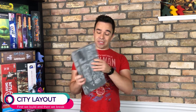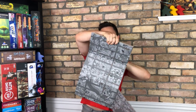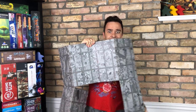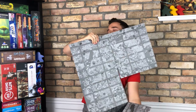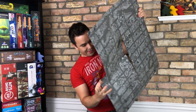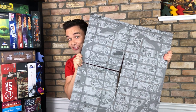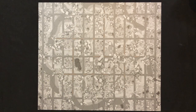Now you might have noticed that the game board has two sides: your standard side, and then this other side. For your first game, place the standard side face up — it's the side that looks like this.